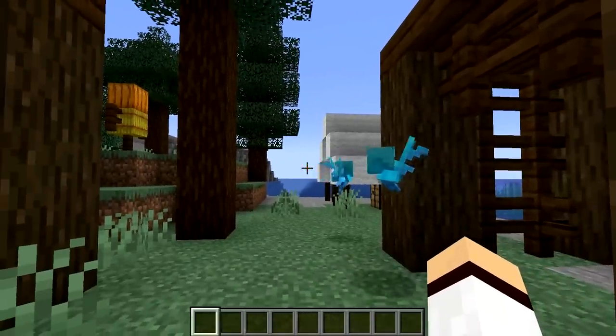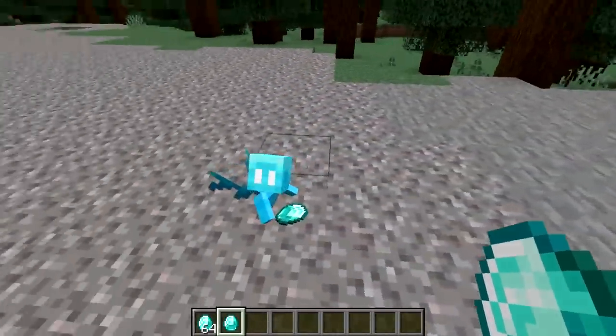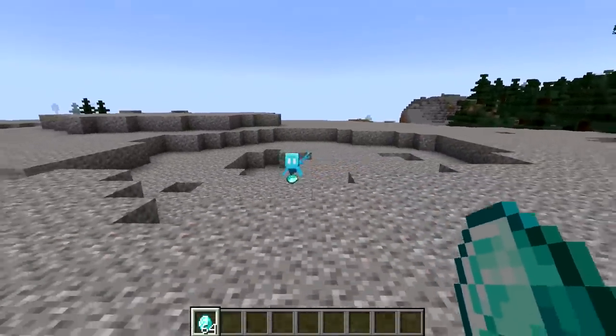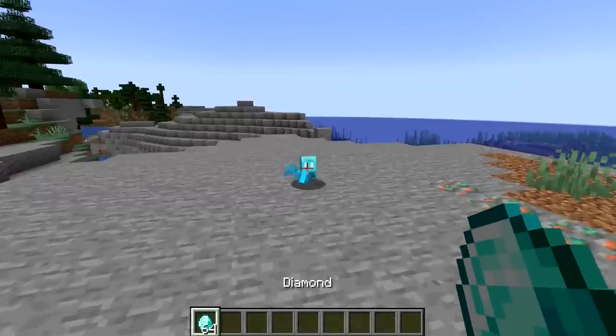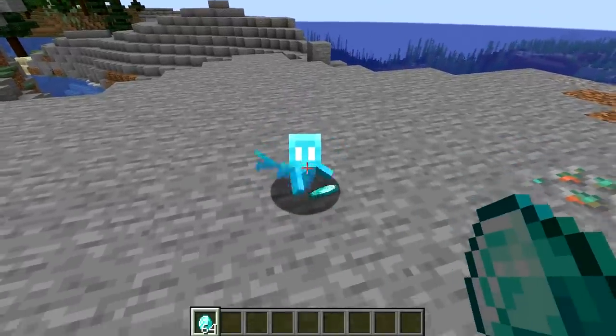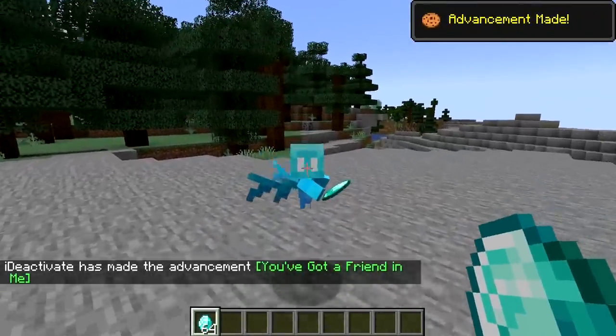The allay will wander around aimlessly until the player gives it an item by right clicking on it. The allay will then follow the player around trying to find dropped versions of the same item that it's holding. For example, you could give it a diamond and it will pick up other dropped diamonds and give them to you.